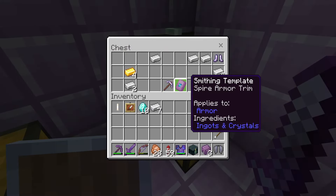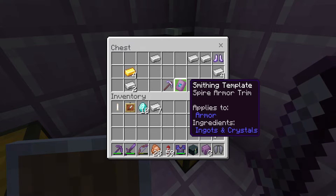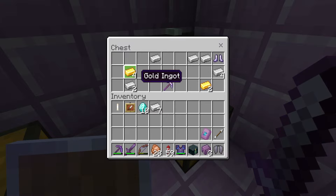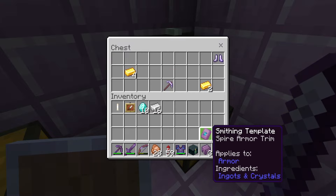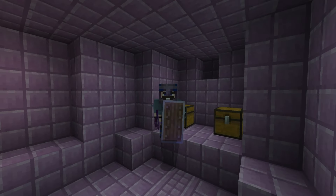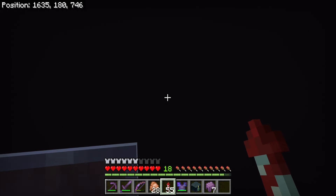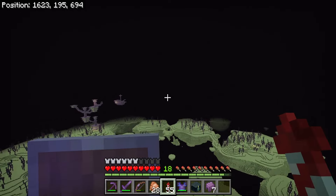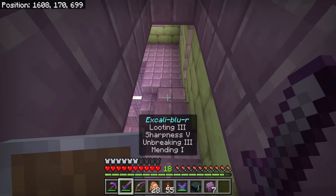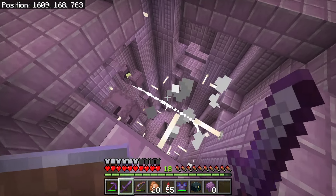It's nice to have more than one elytra in case something bad happens. Diamonds - not mad about that! Even more diamonds! And the Spire armor trim - there is only one armor trim to be found in the End. Technically there are two End-themed armor trims but we found the other one in the stronghold. The top-to-bottom method is pretty much exactly what it sounds like - we go from the top of the city downward, and I find this method a whole lot easier.